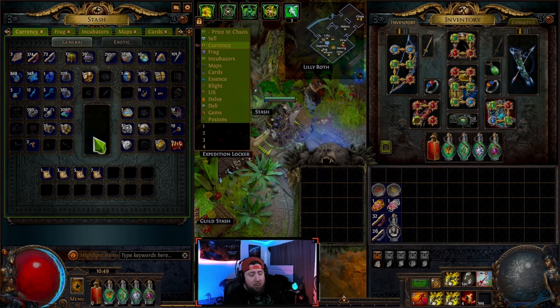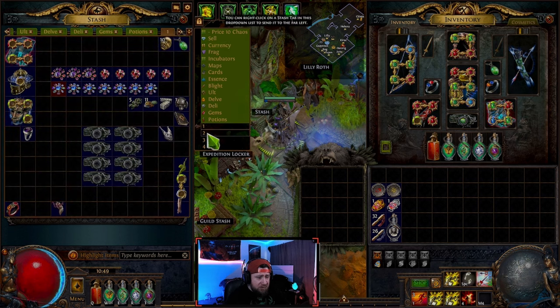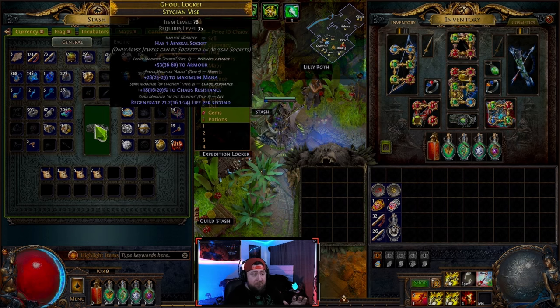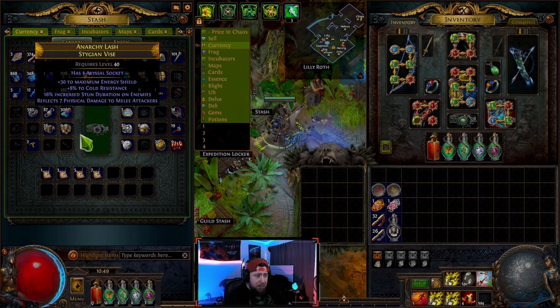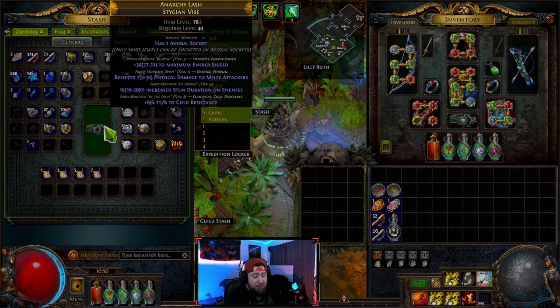So I'm going to break down all the main items you need to know. Chaos orbs reforge a rare item with random modifiers. I'll show you — right click, then left click, and it re-rolled my entire piece. I don't advise using chaos orbs to re-roll a lot of your items because they're such a valuable commodity, but that's what it does: it gives you brand new prefixes and suffix modifiers on your gear piece.